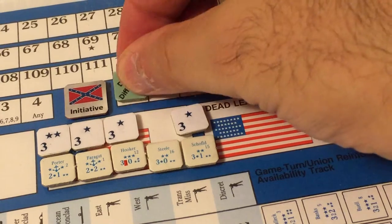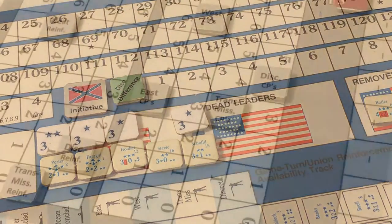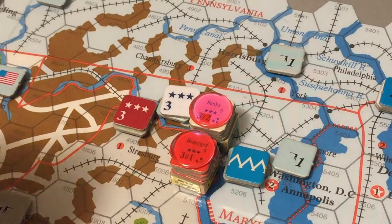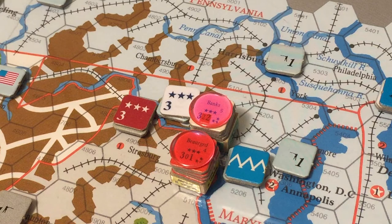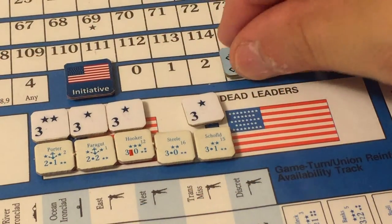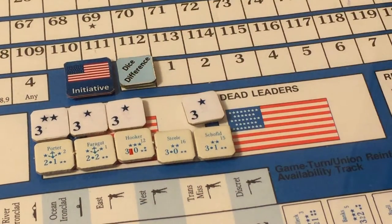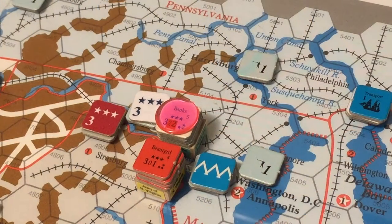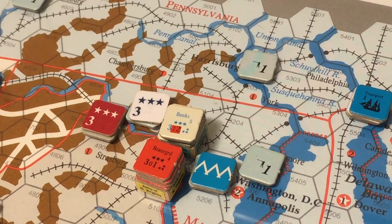The Confederates spend all three dice difference points and three Eastern command points to rally the Army of Northern Virginia, eliminating its demoralization marker. The rebels are now one step closer to attacking the demoralized Army of the Potomac near Washington. The Union then spends three points of dice difference and three Eastern command points to rally the Army of the Potomac — the Union cannot have its principal army defending the capital in a demoralized state.